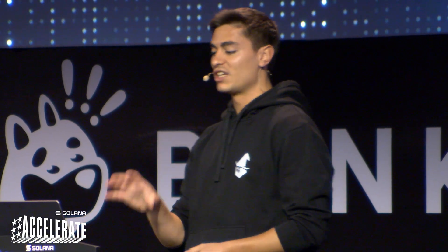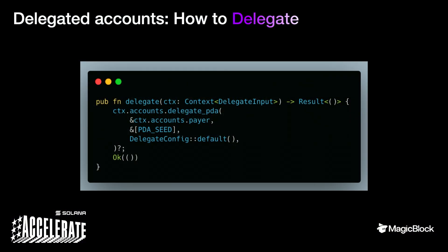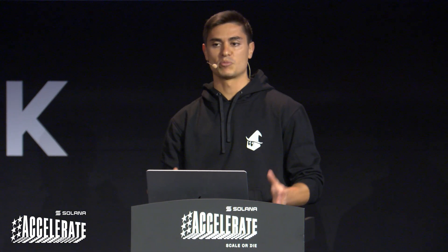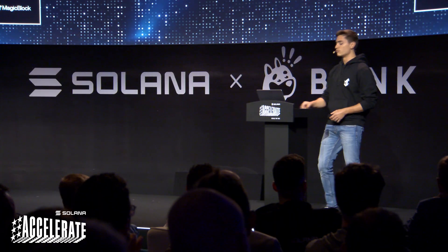How we delegate is super simple — just a few lines you add to your smart contract, whether it's Anchor, native, or Pinocchio. You just call the delegation program. If it's a PDA, you invoke-sign with your seeds and the delegation program becomes the owner. If it's an on-curve account, you sign and call the program. This is also programmatic — it's part of your smart contract logic. For example, you can specify that if an instruction is executed with a frequency exceeding a given threshold, you delegate; otherwise you execute it on Solana — giving you full control.